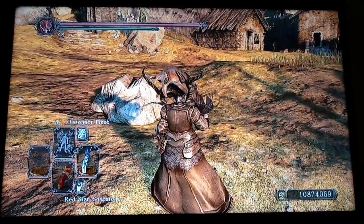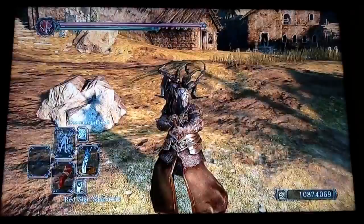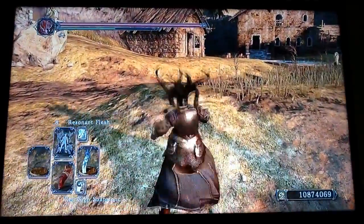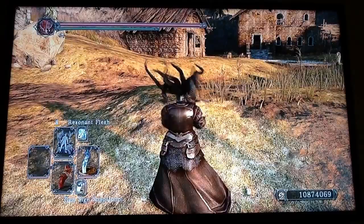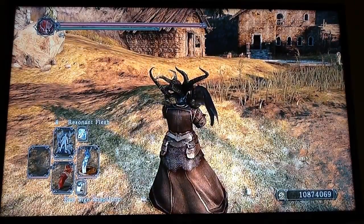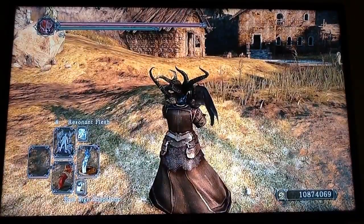Just to go over it again, the button combination for two-handed to one-handed is Y, R, B, Y. It's not anything at the same time — just Y, R, B, Y — and it's really fast. Do it as fast as you can.